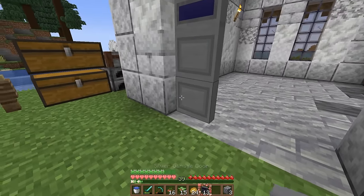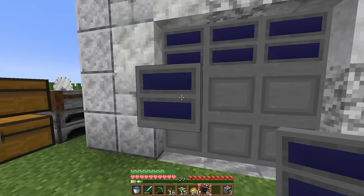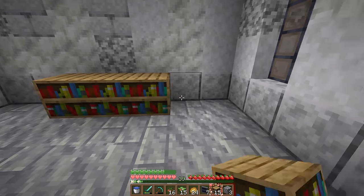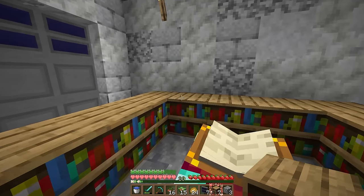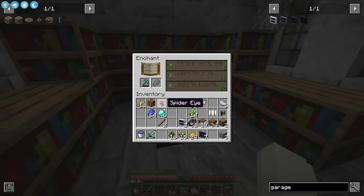The reason I got the iron was so we can make these garage doors, and they are so cool — when you open and close them by right clicking it looks like a real garage door. Now in this little garage area is actually where I want to put the enchanting table, so we'll place down all of our bookshelves that we crafted.